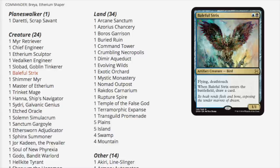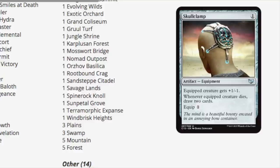Next, Baleful Strix — this card was a $20 card when it was in Planechase. It was only available in Planechase, a $20–$25 card. It's just been reprinted into oblivion and that's the way it has to be for all future sets. I feel like it's a good philosophy.